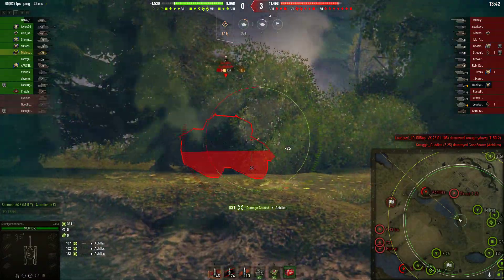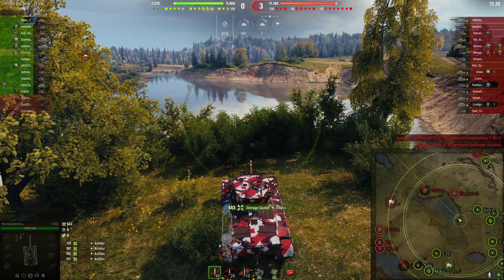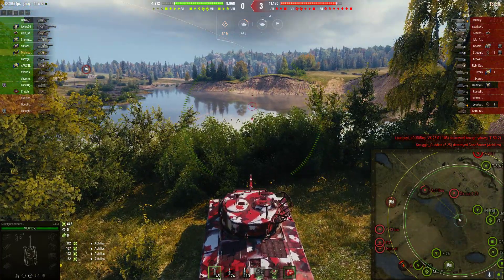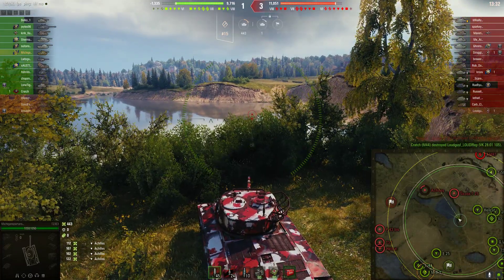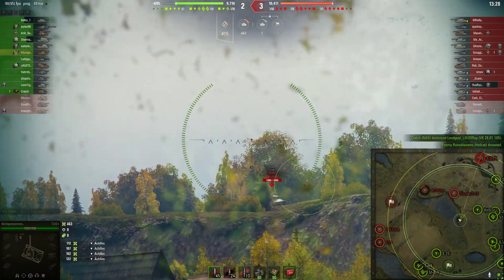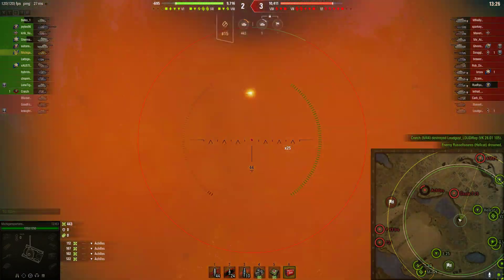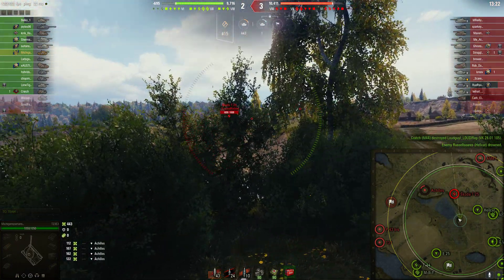Look at this — I'm putting in 3, 4 shots into that Achilles, and I do 443 damage. I'm rolling for 122, 102, 107, 112. The reload is great — my reload is about 2.6 seconds — and it gives it a DPM of about 2,600 to 2,700.